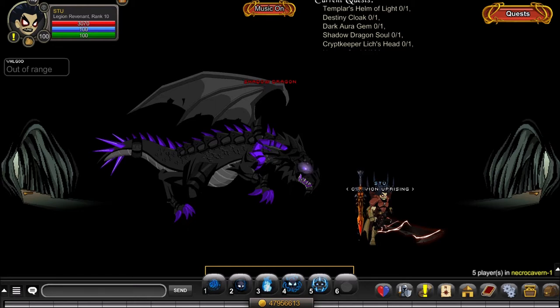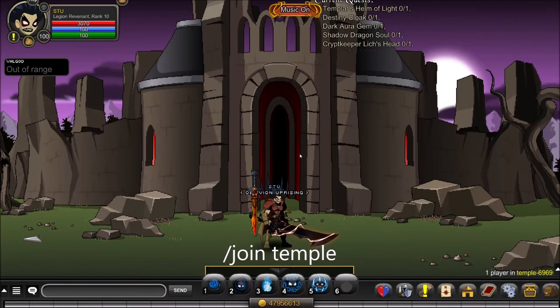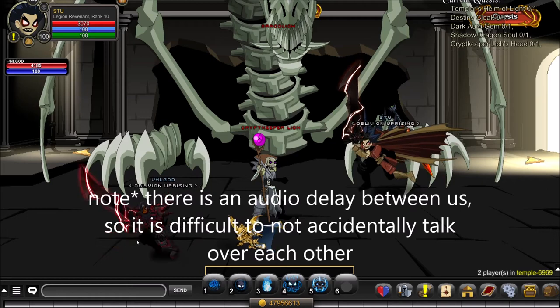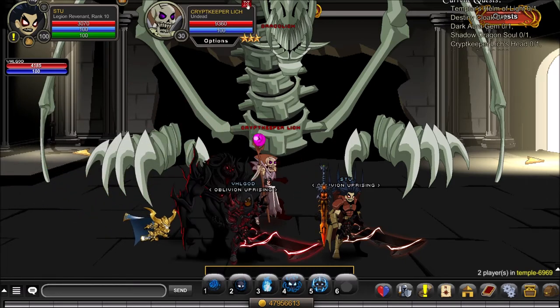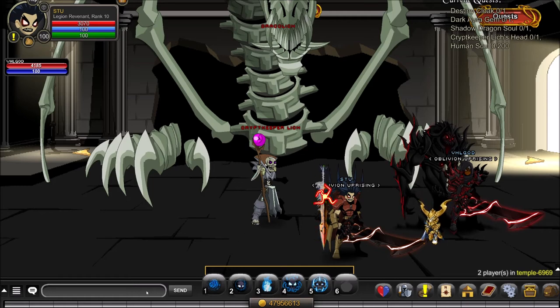The second to last item is the Crypt Keeper's Lich Head. Slash join Temple. Once here, find the lich — you'll need to have completed this area, which has around 30 levels, so if you haven't done that you'll need to get cracking. Here's the Crypt Keeper Lich at 10k health — lower drop but not difficult. Finally you'll need an additional 200 human souls, so back to Noxus Tower.